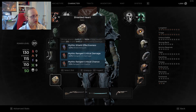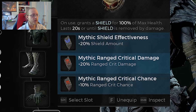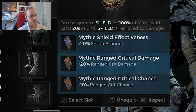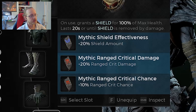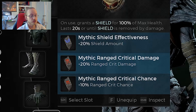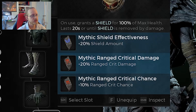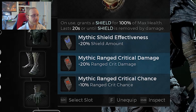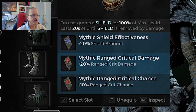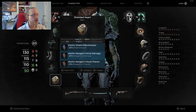The last ring I'm using is the Probability Cord — it increases crit damage by 30%. This build has a pretty good emphasis on critical hits, so with this amulet and the other stuff we've got going on, we have a decent critical hit chance, and getting an extra 30% damage on top is pretty nice. The relic is the Shielded Heart — on use, it grants a shield for 100% of our maximum health, lasting 20 seconds or until destroyed. The runes I have are shield effectiveness (+20%), mythic ranged critical damage (+20% ranged crit damage), and ranged critical chance (+10%).